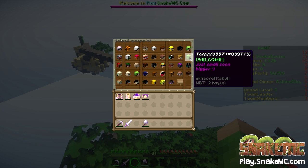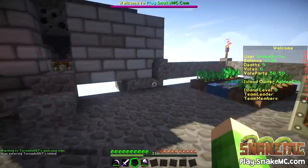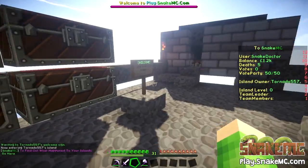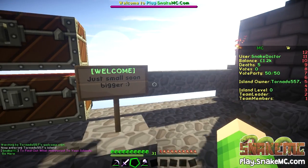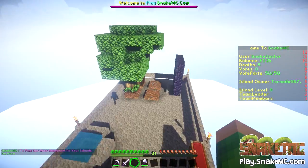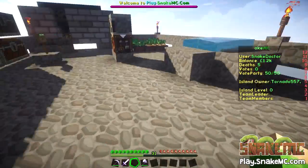Let's have a look at Tornado 557 — let's see what they've done. Nothing too much yet but it's starting. We've got some chests. It says 'just small, soon bigger.' That's their cobblestone generator — looks like they've got one there. That's cool. A nether portal as well — excellent.